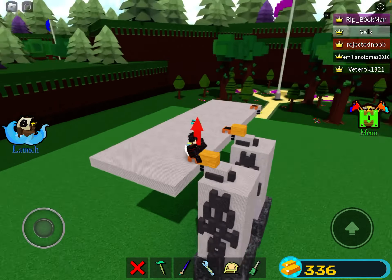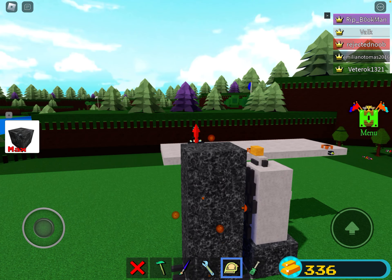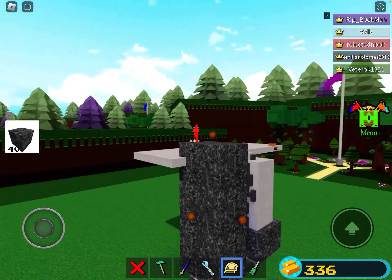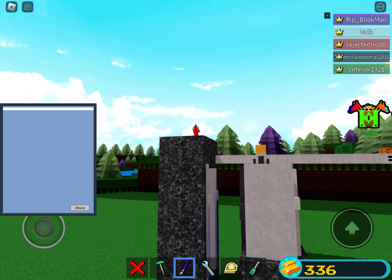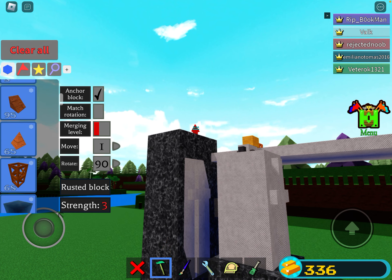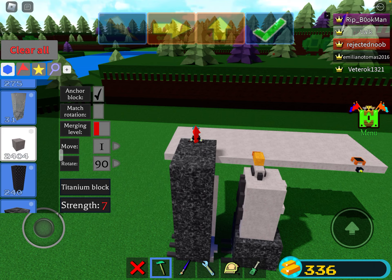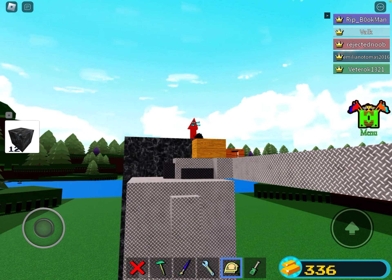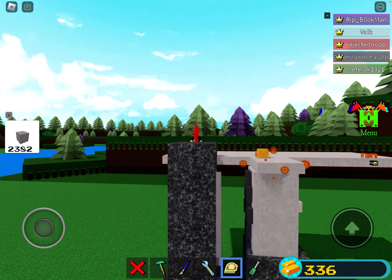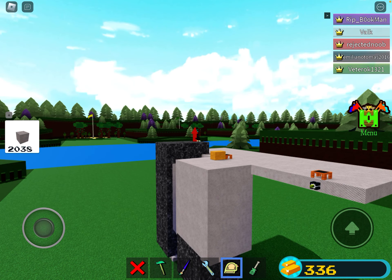Now the next part we're gonna do — we'll kind of have to... let me just switch to a different brick. If you have more, you could use more like — yeah, let me just use metal to cover this part up, because we're gonna anchor and then un-anchor again, so our monster thing can be anchored.